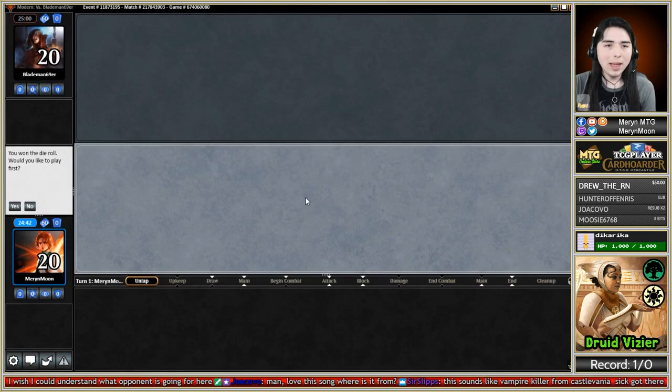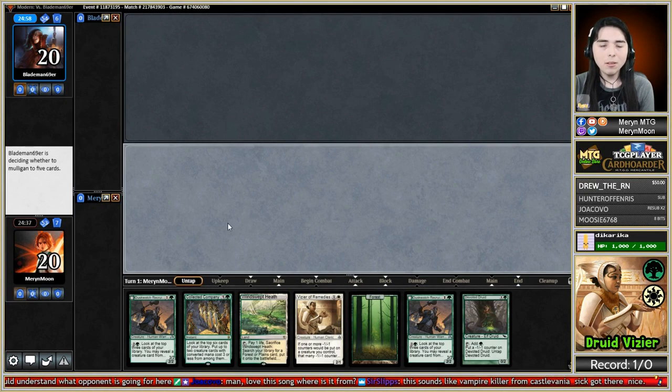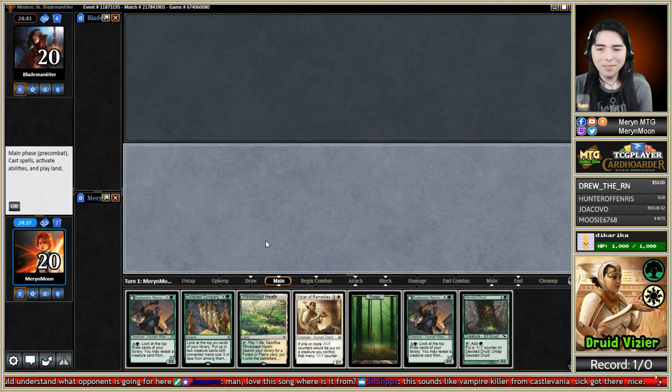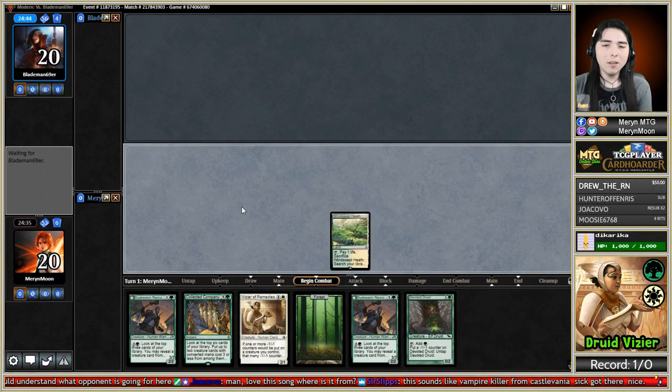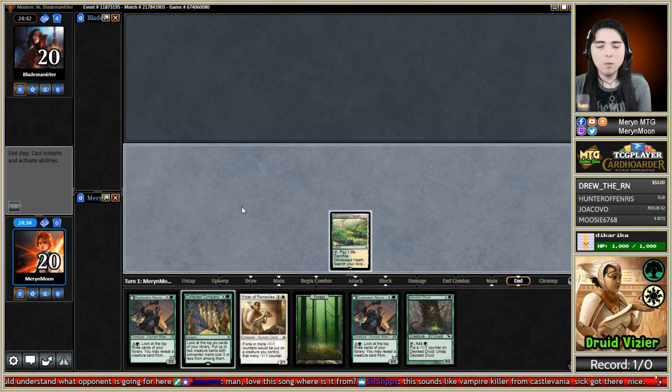Got a game here against Blademan69er and we're on the play, so that's great. This hand is a combo hand - that is a turn three. If the opponent has no removal spells and they're mulliganing - that is a good sign for us. They mulled to five! Mulled to four! We have a chance here. They're keeping - they're probably going to scout what we're on and then just sideboard.